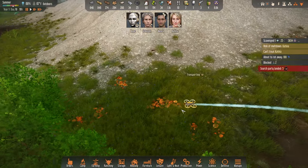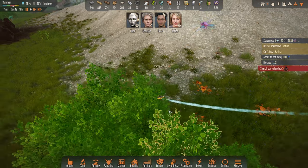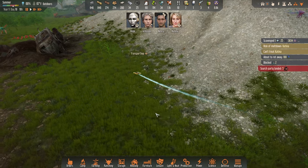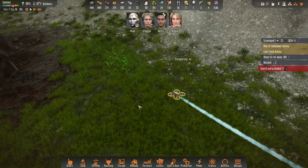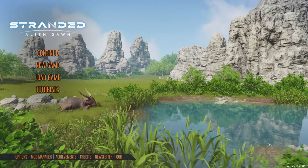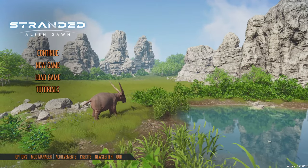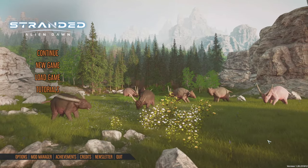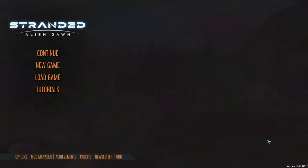There goes our drone, busy transporting — looks like wood. I love the little trail you can see behind him. Hey everybody, 8-bit Josh here, and welcome to my Stranded Alien Dawn Robots and Guardians DLC early look. Huge thanks again to Frontier Developments for letting me check out the DLC early.